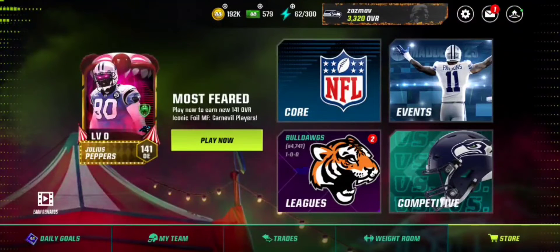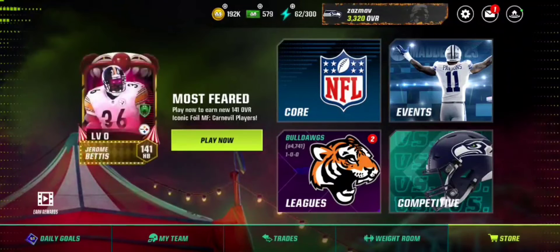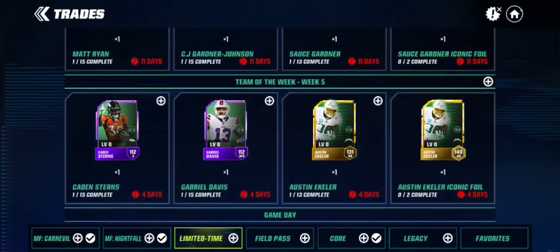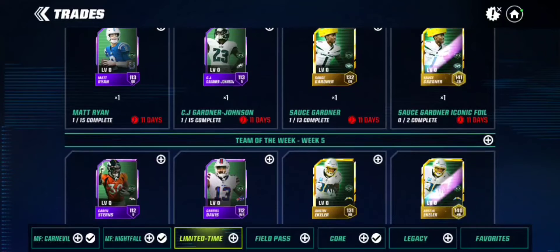Hey guys, it's Copious Highlights, welcome back to another video. Today we're going to be talking about how to get cheap epic players — not iconics, but cheap epics — and specifically Team of the Week sets. As you can see, there are four epics you can choose from.